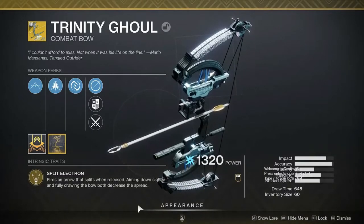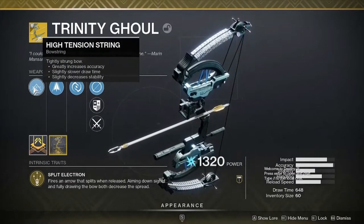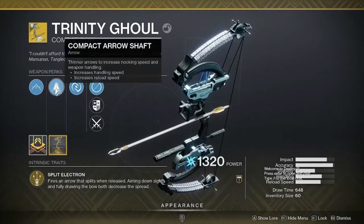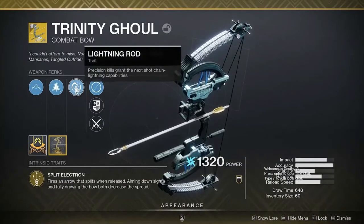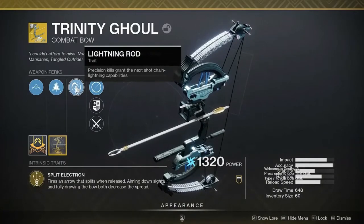Let's look at the weapon perks. High Tension Strength greatly increases accuracy, slightly slower draw time, slightly decreases stability. Then we have Compact Arrow Shaft — thinner arrows to increase nocking speed and weapon handling. Now we have Lightning Rod — precision kills grant the next shot a chain lightning ability.